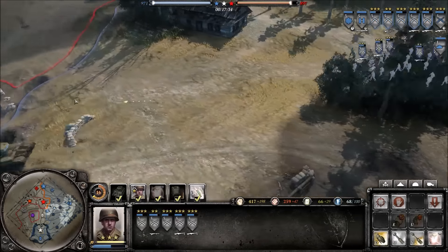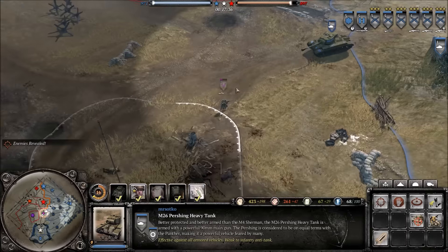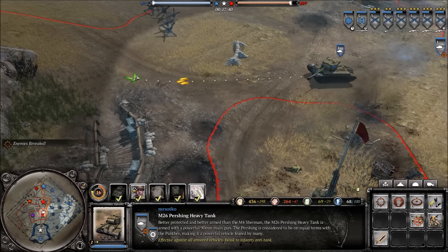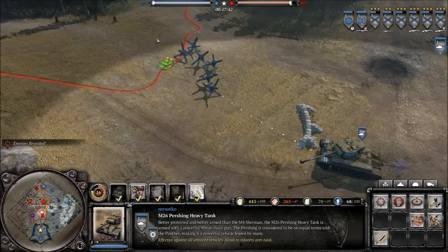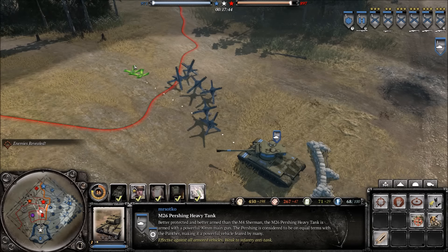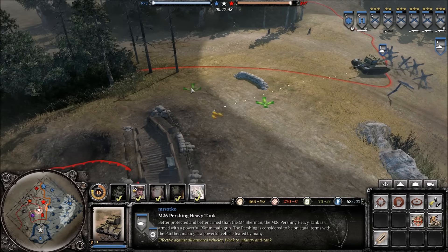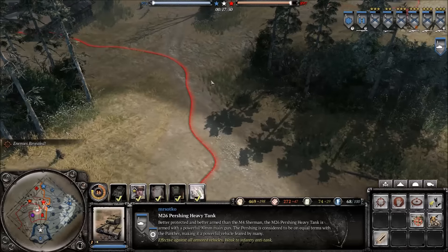Don't mind my micro or anything. Instantly took out those, so that's a good start. Let's see if we can actually drive over tank traps — apparently it can. Forget those tank traps. We're just going to go to the base and blast some stuff.